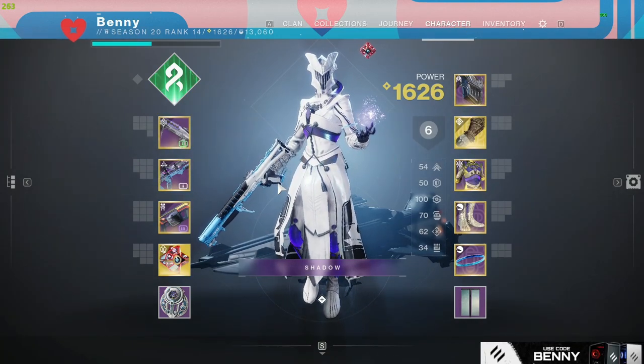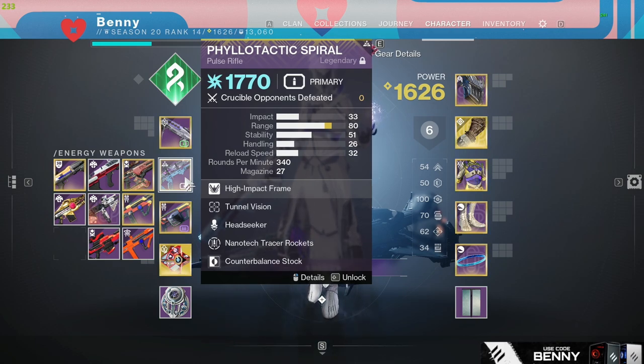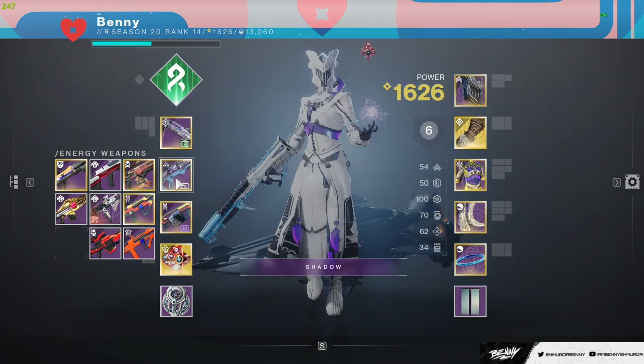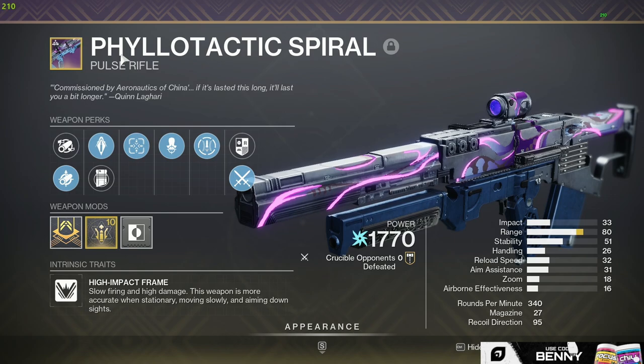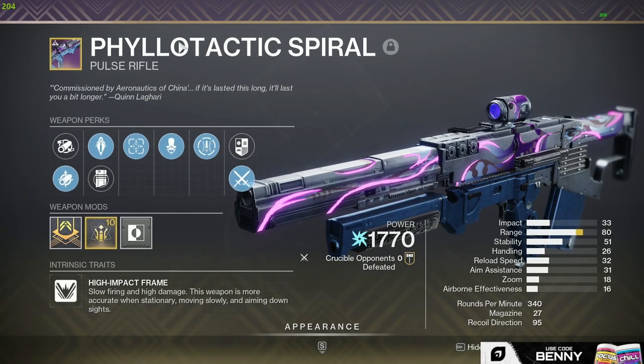What's up guys, welcome back to another video. In today's video we are checking out the Neomuna pulse rifle. I actually got three rolls of this — all three happen to have Head Seeker — but I figured this would be the best one. This is the Phyllo Tactic Spiral; drop a like for that attempt because I think I might have nailed it.